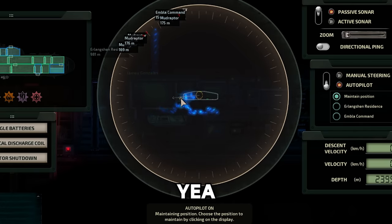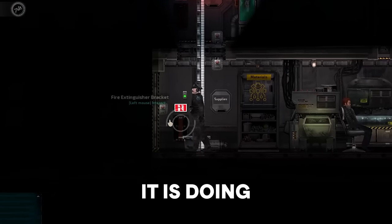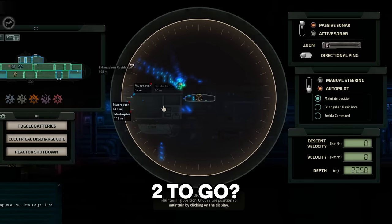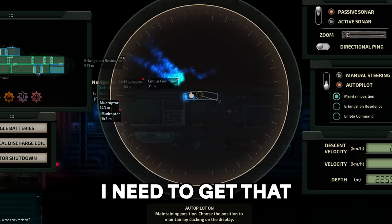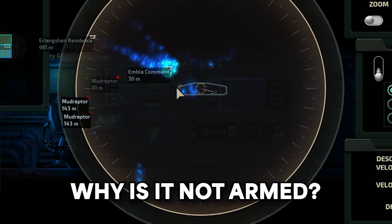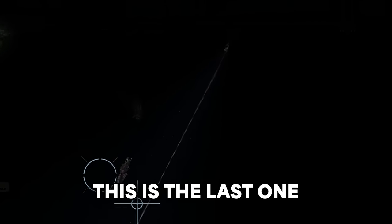That was easy enough. The mine complicates things a bit. Good, they're dying. One down, two to go — maybe three? I need to gather that crawl off. That's a fortress, why isn't it armed better? Dead, not dead — no, dead. You are dead. This is the last one.